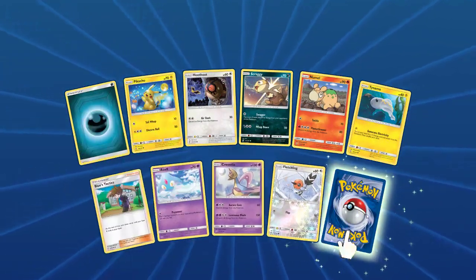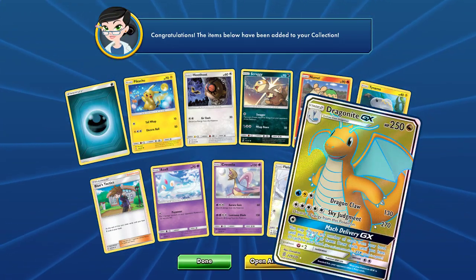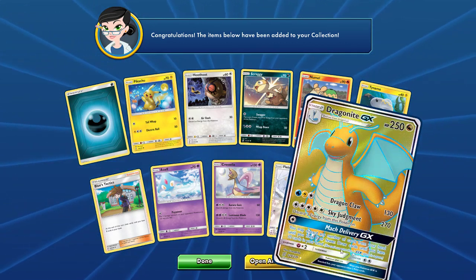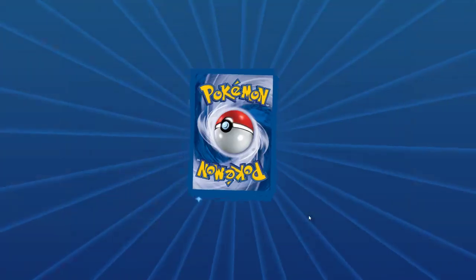Fletchling, Blue's Tactics, and there's a full art Dragonite! That will definitely go to that person I mentioned earlier who loves Dragonite GX. He will definitely get his hands on it — that is guaranteed.